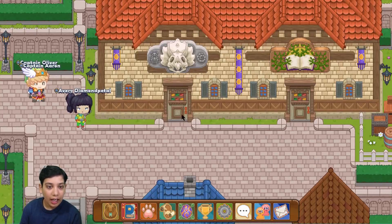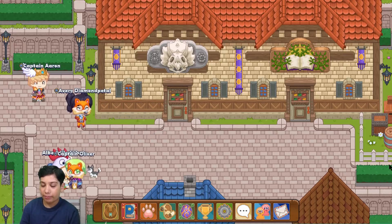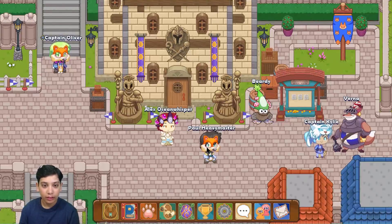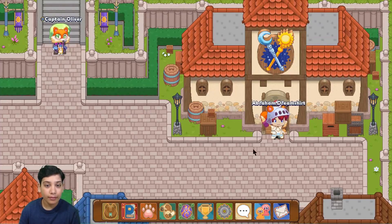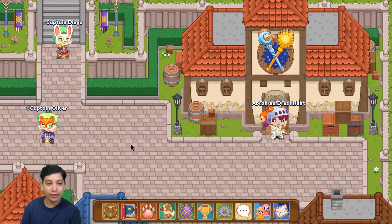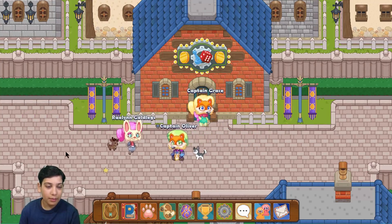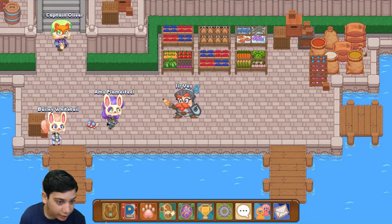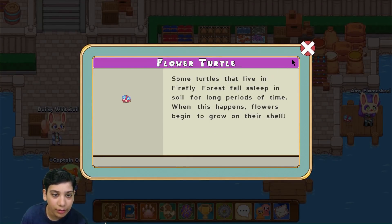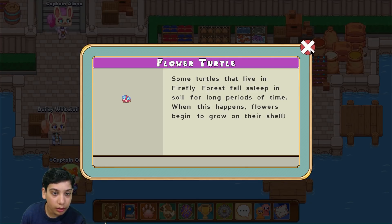Checking the history district and various cupboards just to make sure. There was a new survey question but I accidentally answered it. Nothing here so far. Spotting another fox fellow. There's also an interesting note: turtles that live in Firefly Forest fall asleep in soil for long periods of time, and when this happens flowers begin to grow on their shell.